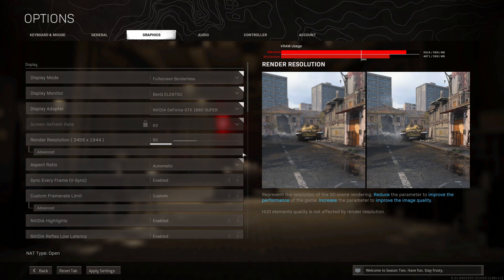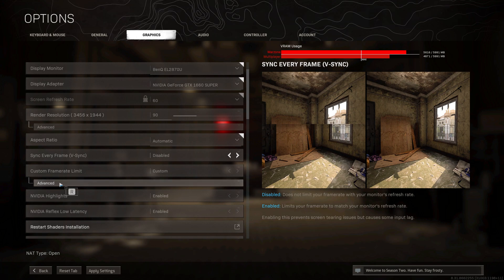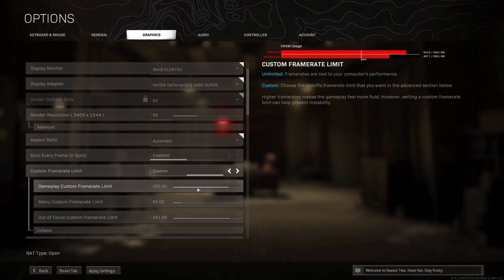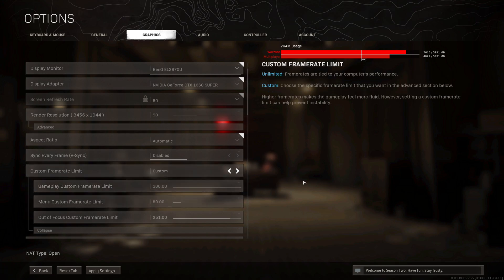Make sure Vsync is set to disabled. Under the advanced frame rate options, you can keep all frame rate limits set to maximum — just put the bar all the way up, that's absolutely fine.